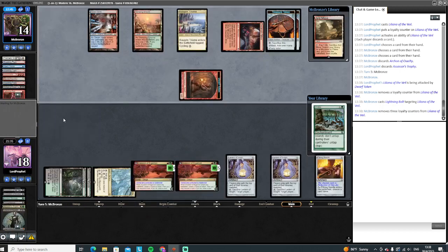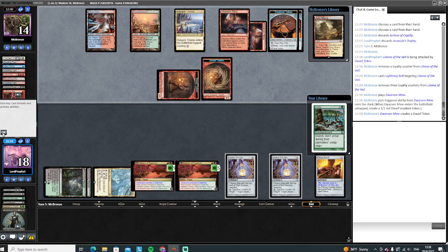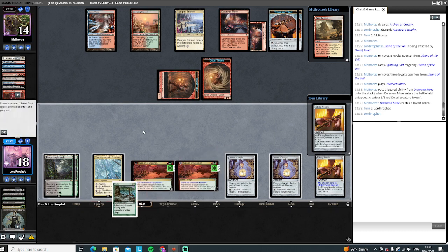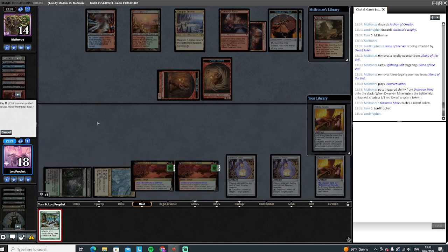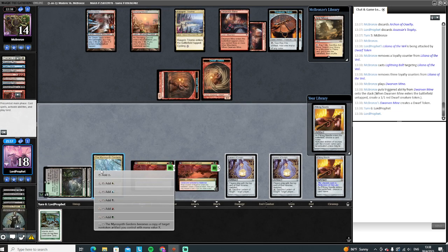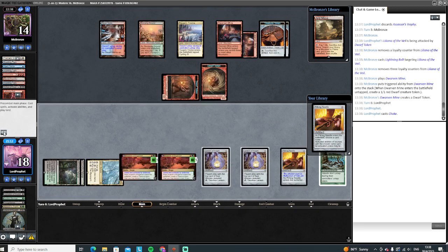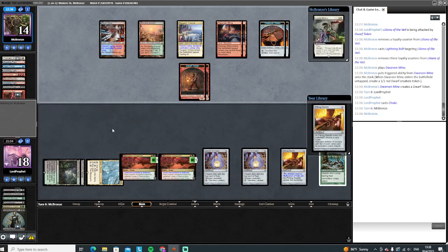It gets in for one. They bolted the Liliana — that's fine. I guess I'll just run out this Choke. Another Pithing Needle. Not fantastic for us, we might crack a Lantern. We'll probably crack a Lantern on their end step, see if we can't find a Bridge. We are empty-handed now. I need to find a Bridge and some Millrock. Leyline Binding — we might have to crack that, make them shuffle.